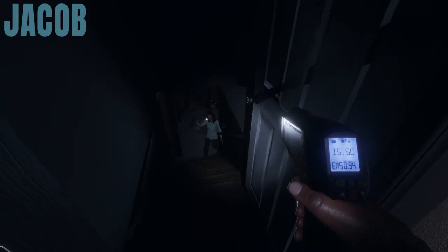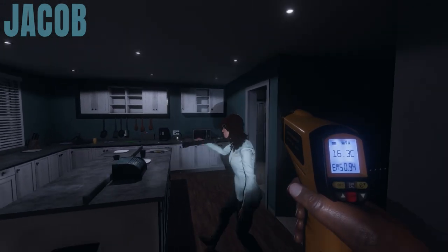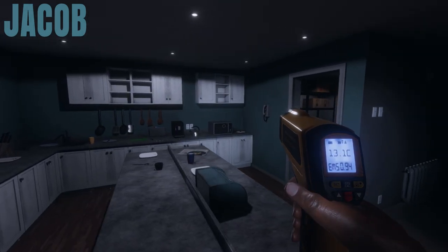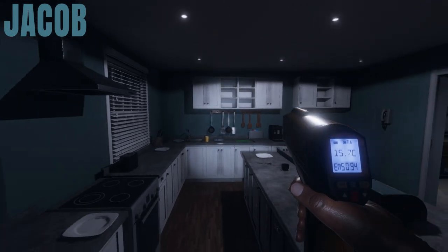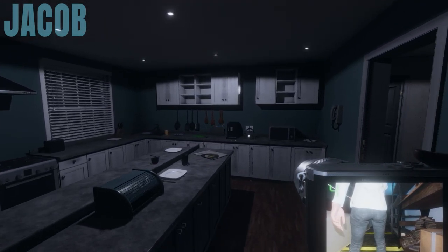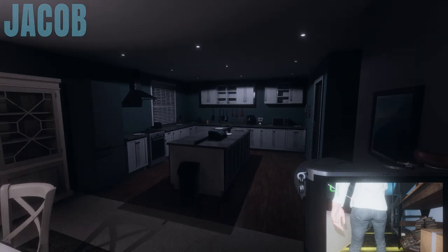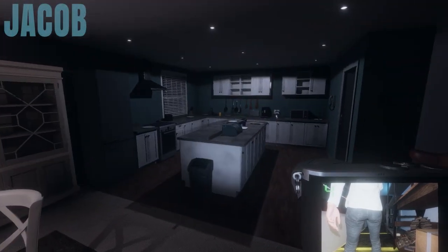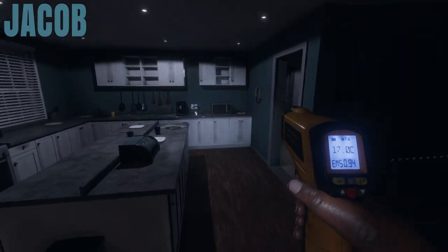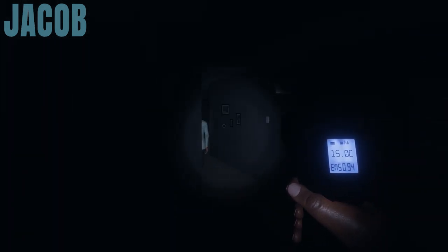Sarah spots Jacob's screen and calls out — she's getting a negative eight degrees Celsius reading in the kitchen! They've found the ghost's location. Jacob rushes over calling 'Ruth! Ruth Martin! Ruth the booth, Ruth the truth!' The lights suddenly start flickering on and off — it's time to go.